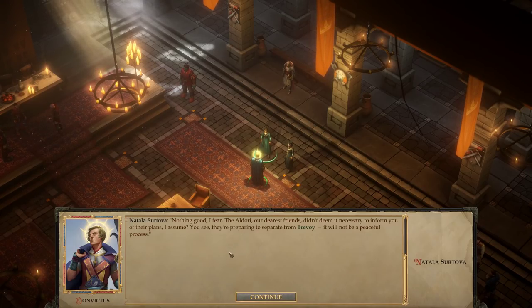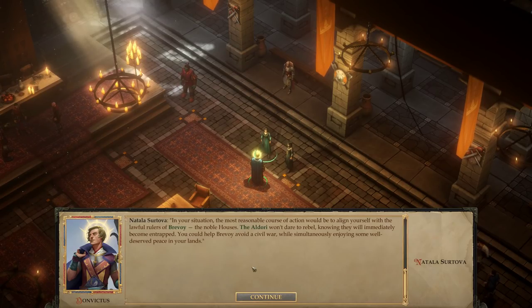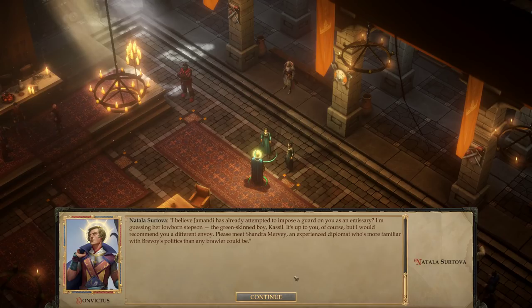'What do you think awaits me?' 'Nothing good, I fear. The Aldori didn't deem it necessary to inform you of their plans. They're preparing to separate from Brevoi — it will not be a peaceful process. They lack the strength currently, hence using this legal loophole to create some independent allies. Once the civil war breaks out, your lands will be the first to endure a strike from Brevoi's forces. Perhaps they'll erect a memorial stone in independent Restov to honor you.' 'And what would you propose?' 'The most reasonable course of action would be to align yourself with the lawful rulers of Brevoi, the noble houses. The Aldori won't dare to rebel knowing they will immediately become entrapped. You can help Brevoi avoid a civil war while simultaneously enjoying some well-deserved peace in your lands. I believe Jomondi has already attempted to impose a guard on you as an emissary — her lowborn stepson, Kassil. I would recommend you a different envoy: please meet Shandra Murvey, an experienced diplomat who's more familiar with Brevoi's politics than any brawler could be.' The old woman gives you a slight bow. 'I'd be happy to help you establish diplomatic relations with Brevoi.' 'I'll consider your proposal.' 'Think on it. Do not make any hasty decisions.'